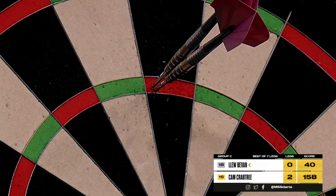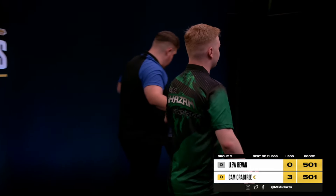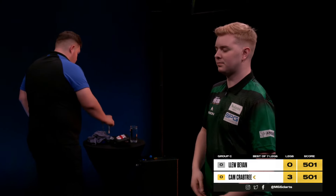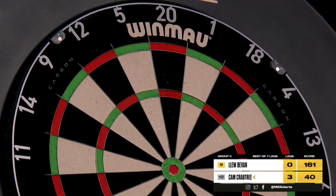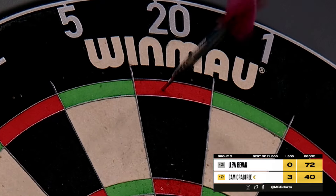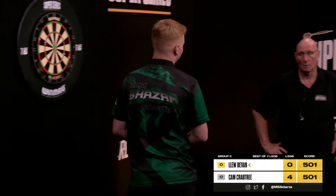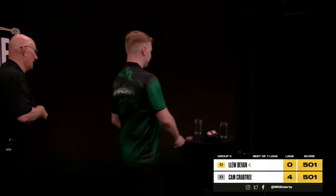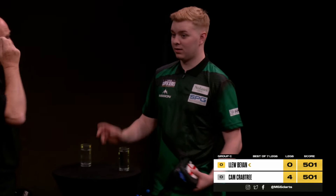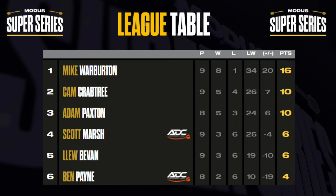Another big one here. Double 19. Oh my goodness. It's another sucker punch. We don't know whether it's going to be too late, but goodness — he decided that the bullseye was not the option and he was correcting his thinking. And so Crabtree will come back for tops here for a 4-0 win. He's got the eye of the tiger. He's a 13-darter. And Cam Crabtree just keeps asking the questions. Whether he'll get the answers to them we don't know, but he's keeping Adam Paxton on his toes all the way. Since Paxton's fourth free win against Marsh, he has won eight legs with a concession of just one. He goes above Paxton in the table, courtesy of that win by one leg on legs difference.